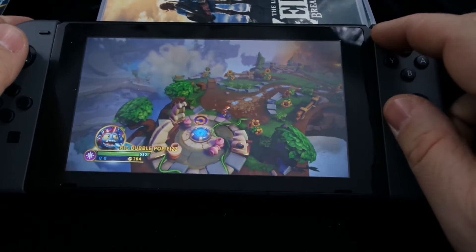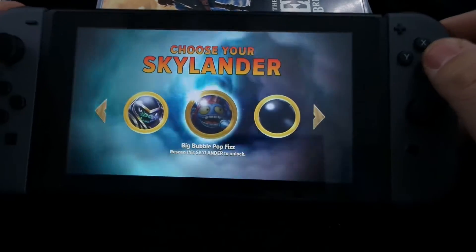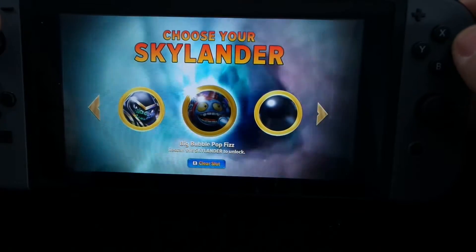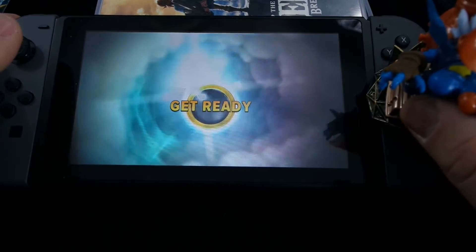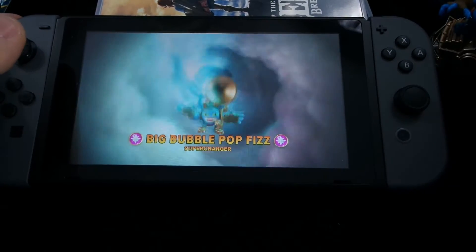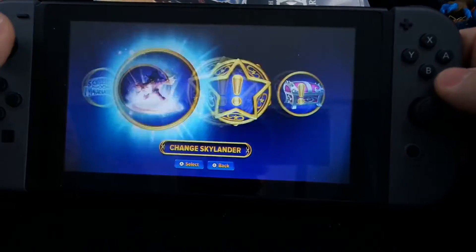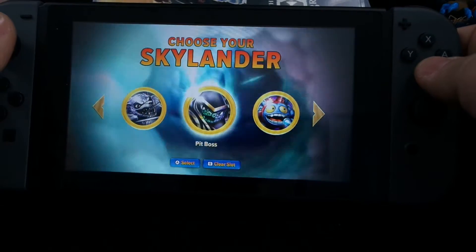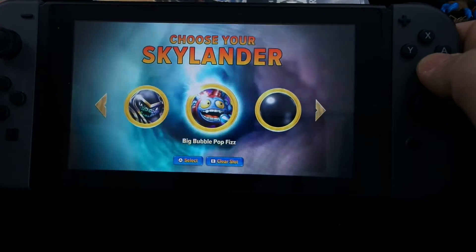However, if I go back to change my Skylander, you'll notice that he is low-lit whereas Pit Boss is high-lit. It tells me that I need to re-scan the Skylander to unlock. So if I want to unlock, I just put him back on the Joy-Con, and now he's permanently unlocked and part of my Skylanders directory. Big Bubble Pop Fizz is now available to use anytime.